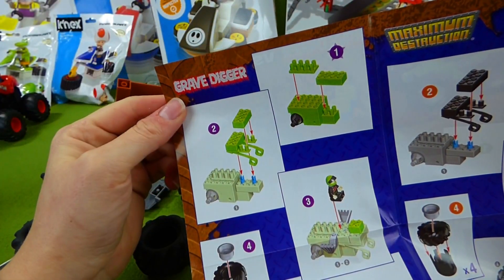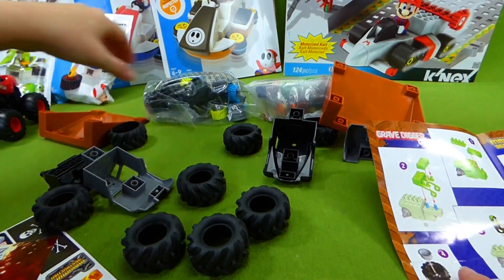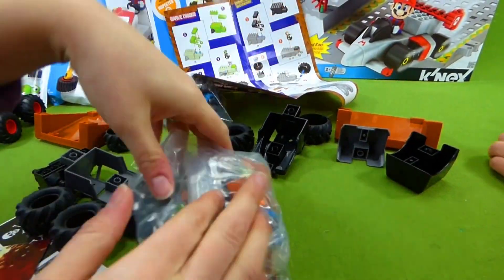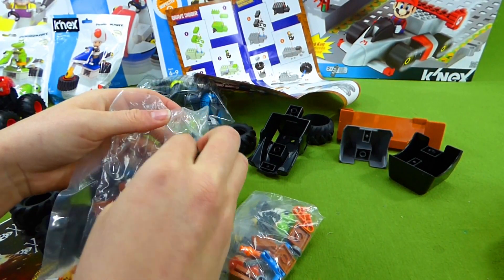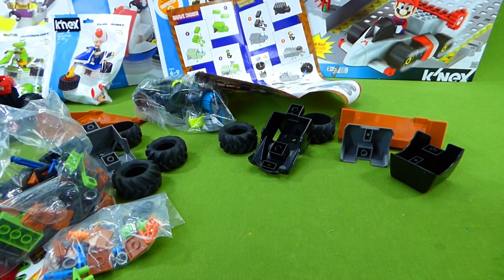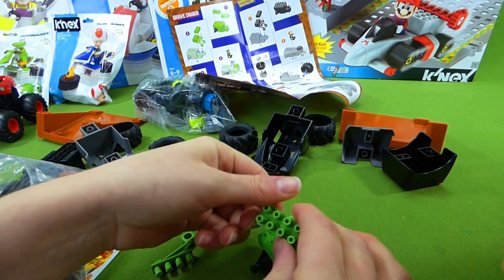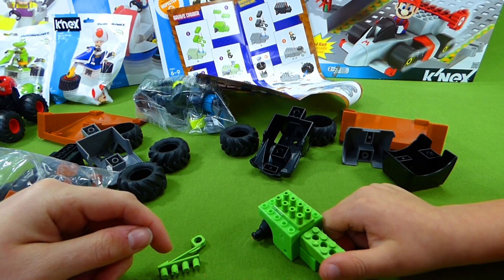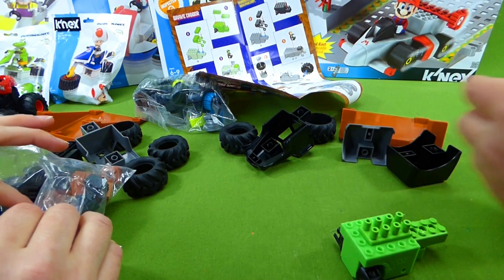Here are the directions and step number one. We need this piece and that piece — I think you're exactly right. And then we need some small green blocks. Let me move the directions over here so we can see them. There's one green block, and the other one there just has big points. So this piece comes sticking out like that. I think this goes right here — we can always move it if we're wrong. It goes in the middle, just like that. Now we need these two pieces — this one, this one, and two greens.